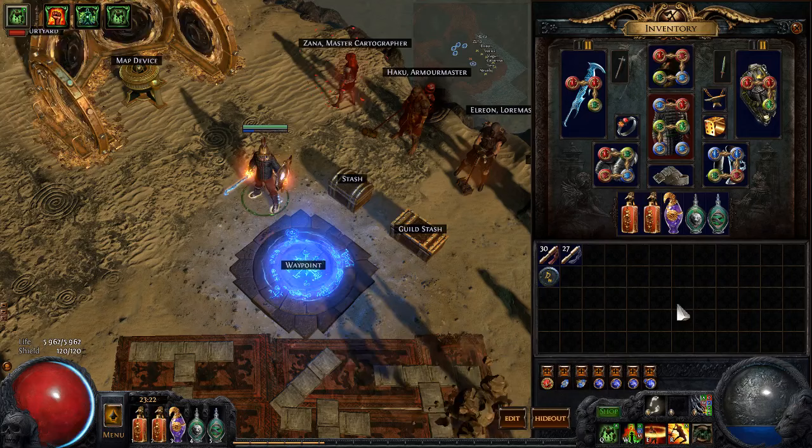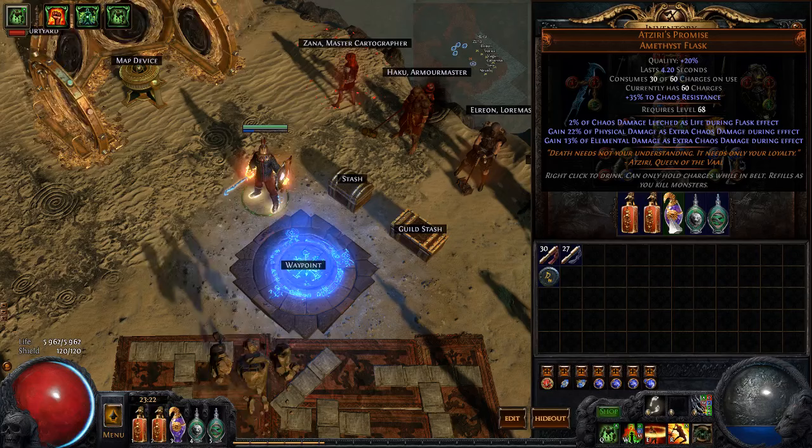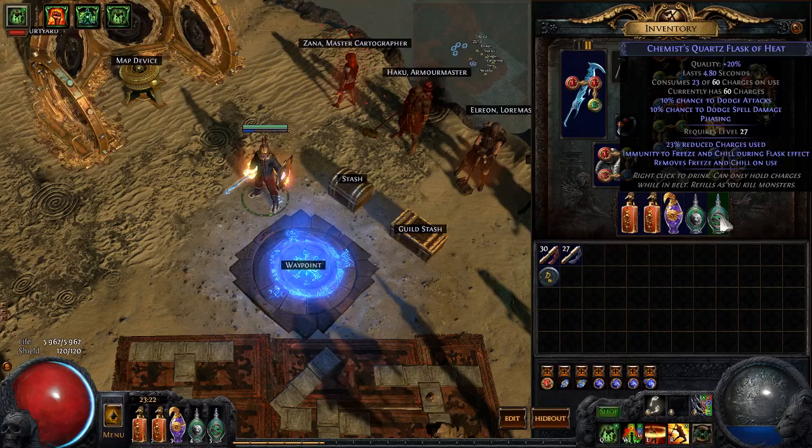You can get 7 endurance and 4 or 5 frenzy if you want. The build uses 2 instant life flasks because I am paranoid, and a Serious Promise that synergizes really well with poison.